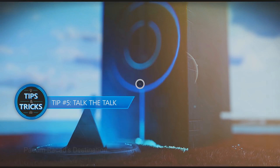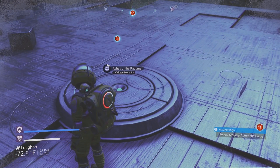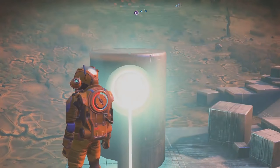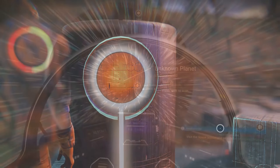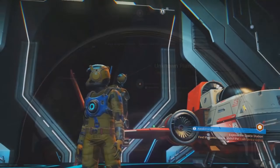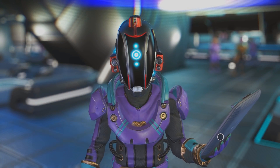Tip number five: talk the talk. As you explore, you'll come across monoliths and alien artifacts. These will help you decode and understand alien languages throughout the universe, and conversing with these aliens will work to your benefit. Monoliths are the important ones, but around each monolith there will also be a few alien artifacts, so don't forget to grab those. When you get to your first space station, make sure to talk to everyone — you never know what message they may be trying to get to you.